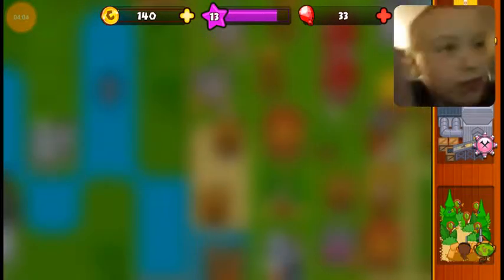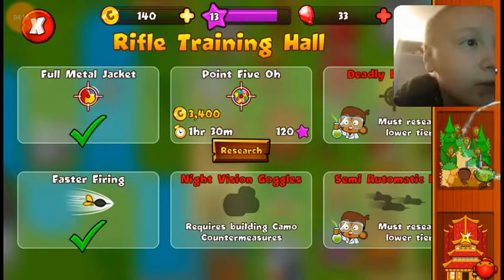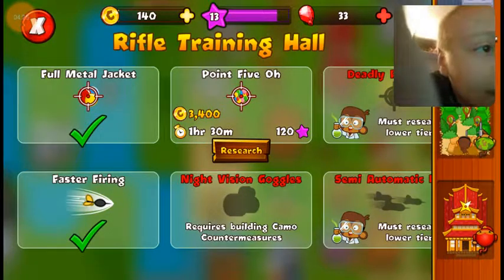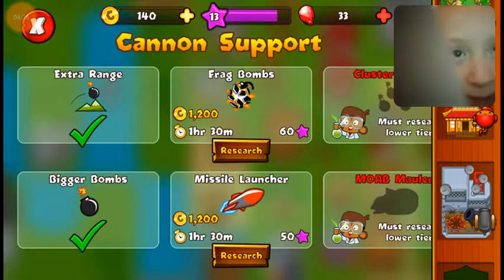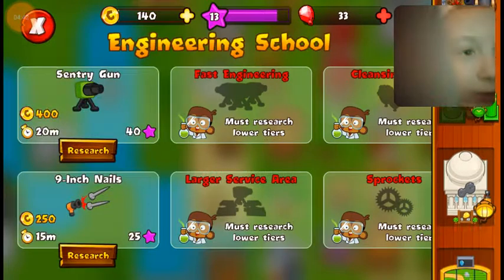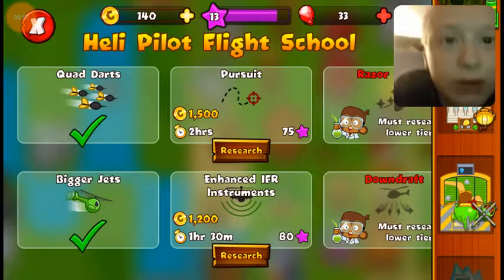For the snipers I have full metal jacket and faster firing. I can't get any of the camo upgrades because I still don't have the camo countermeasures, but I'm pretty sure I'll be able to get that soon. For the ninjas I have ninja discipline, sharp shurikens, and seeking shurikens. For the bombs I have extra range and bigger bombs — I still didn't build this.